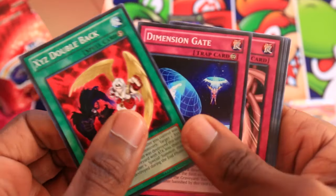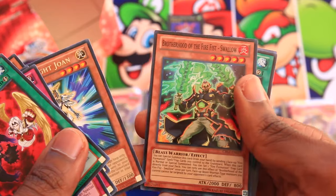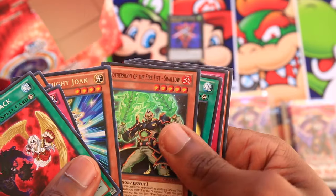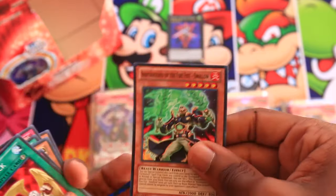Aziz, Doubleback, Dimension Gate, Abyss Scorn, Garbage Ogre, Noble Knight Joan — and a super rare: Brotherhood of the Firefist Swallow. It's not actually one that gets used a whole lot, but we will take it gladly.